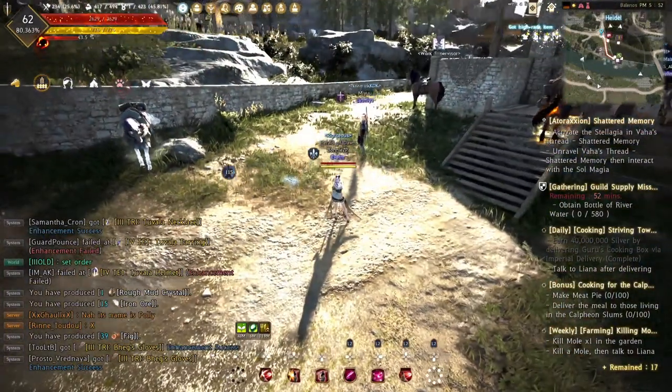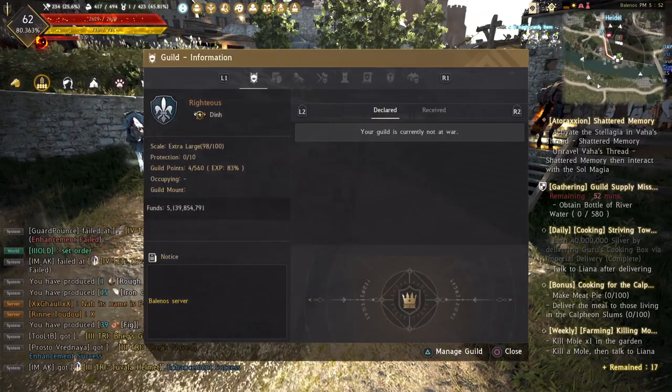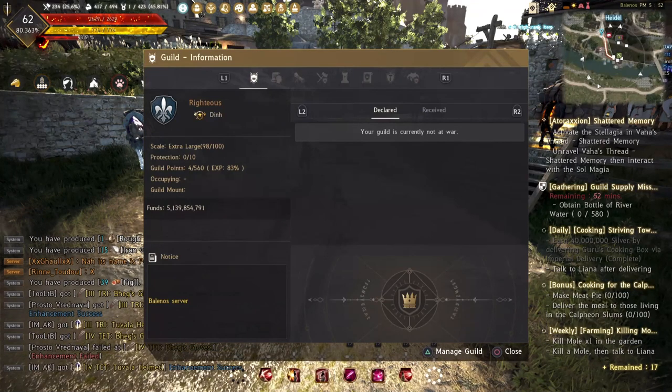Once you join a guild you can access the guild menu by pressing the option button on your console and find the guild icon in the community tab or on the top of the quick box. Once you open the guild interface you'll see the guild information as the default first page. On the left of the guild screen there is text saying 'scale: extra large', meaning the guild has more than 75 guild members.